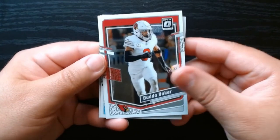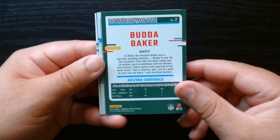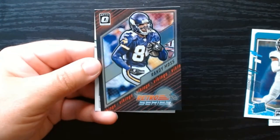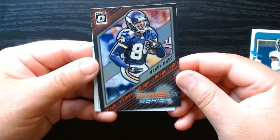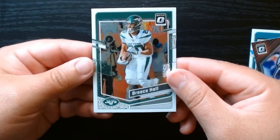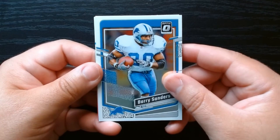First card: Buda Baker. Let's look at the back like I always do. If you've opened Optic, it is the same thing every year. Parker Washington on the rated rookie — okay, this one we didn't get last time. A retro series Randy Moss, that is nice, let's look at the back. And finishing off with a Breece Hall.